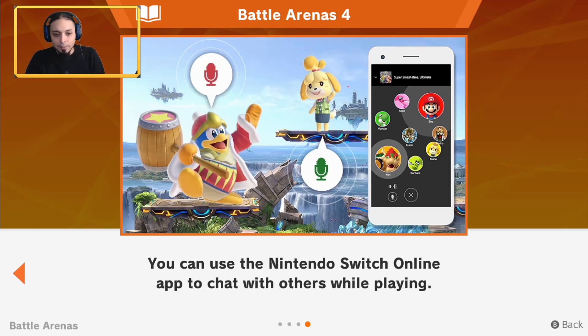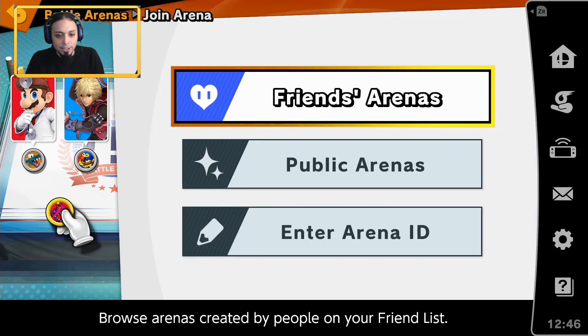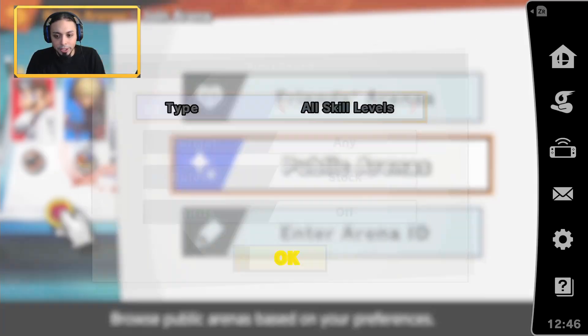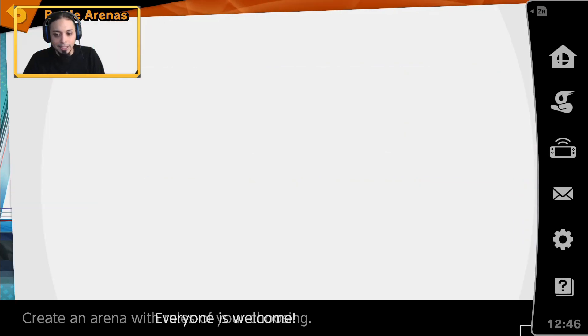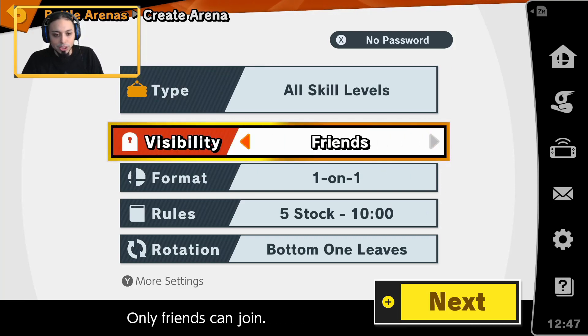Let's get right into battle arenas. I'm going to show you guys how to set it up. First of all, you've got join arena — if you're looking for your friend's arena, you go into friends arena and their open arena shows up. Public arenas is where you search for whatever arena you want and set your preferences. You can also enter an arena ID — you'd give your arena ID to a friend and they could just enter it to join your arena. For this video, we're going to create an arena.